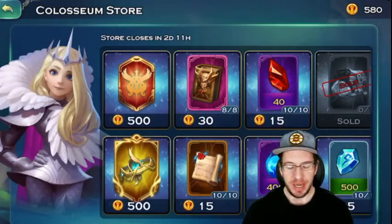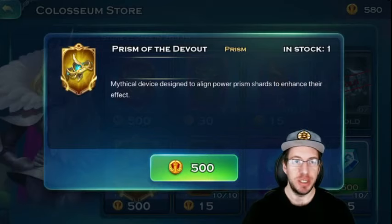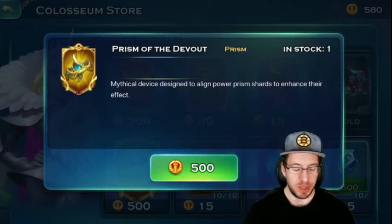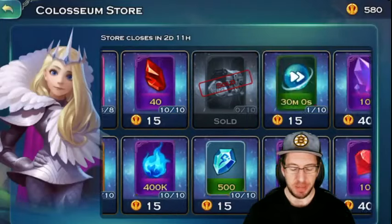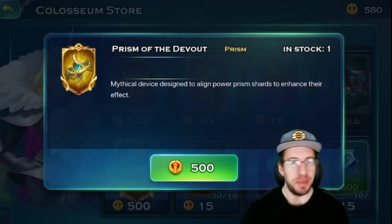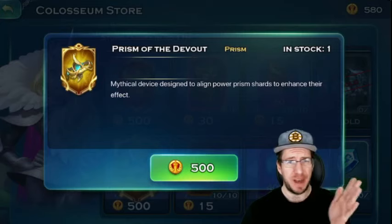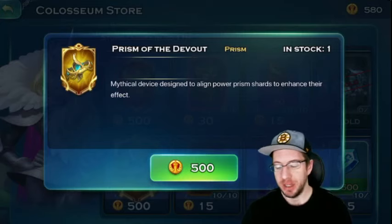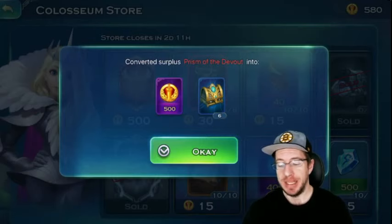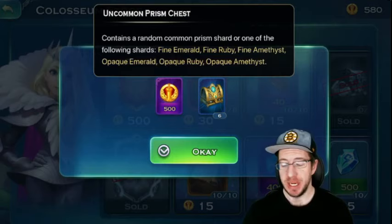What is really awesome right now in the Colosseum store is you can buy the shard thing. If you're missing any of the shards or prisms, get this — every prism counts. There's a total of five you can possibly have. If you already have five, you might think it's worthless. But if we go to buy this, we actually get all 500 of our points back and we get a bunch of free chests. It's the easy way to get six extra prism chests.